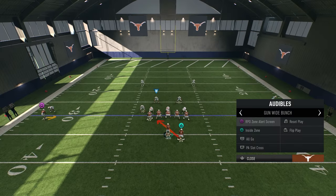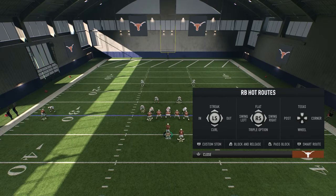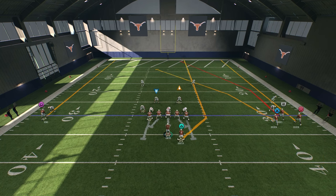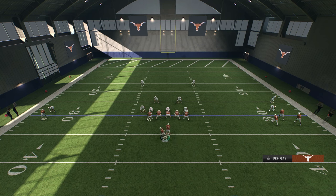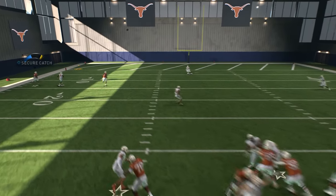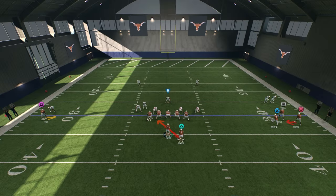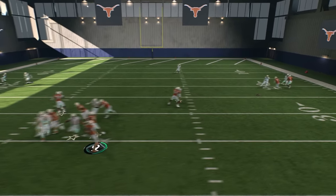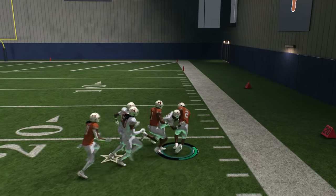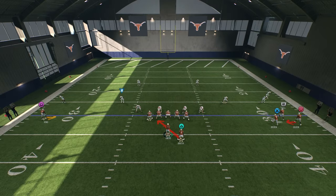They're pressing — check, check. The safety is on the hash. I'm going to motion my running back to this side just to hold that safety. The linebacker widens out — that's not a problem. Snapping the ball — the safety drifts — I got the one-on-one: that's all day baby! Good play by the cornerback right there. They're pressing on the play side, but I have two on the backside. Throw the screen or the RPO — options everywhere!